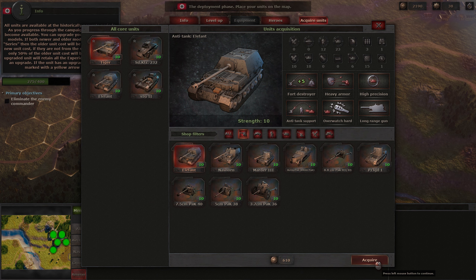All units are available at the historically accurate periods. As you progress through the campaign, new units will become available. You can upgrade your troops to newer models. If both newer and older models are from one series, then the older unit cost will be deducted from the new unit cost. If they are not from the same series, then only 50% of the older unit cost will be deducted.